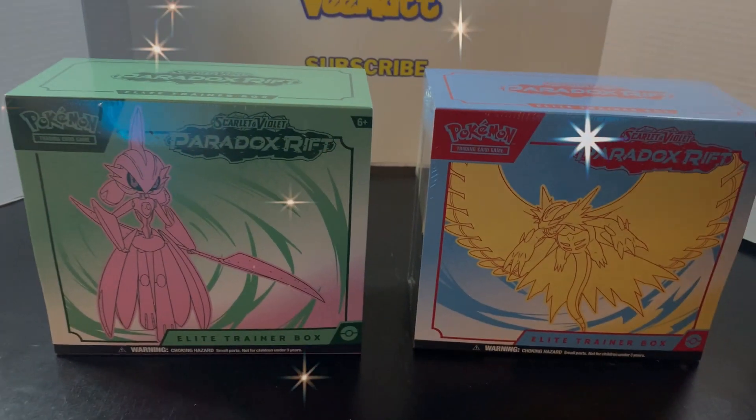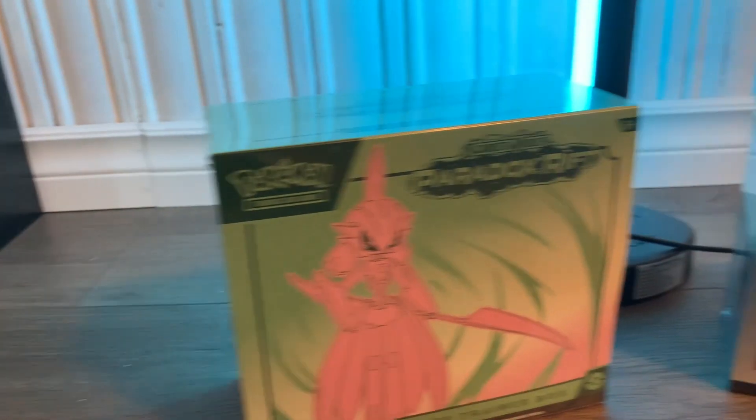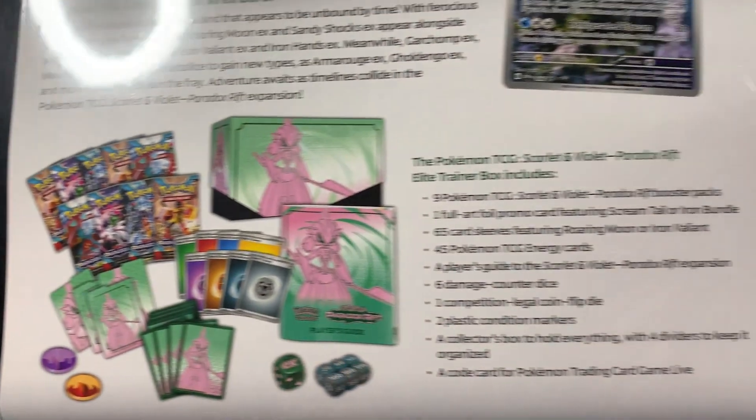Today we're finally going to be opening up Paradox Rift. We have two Elite Trainer boxes to crack open today — the Iron Bundle versus the Scream Tail. Each Elite Trainer box comes with its own promo card with alternate art. Nine booster packs in each with all your goodies. Which one's going to win? Let's find out.